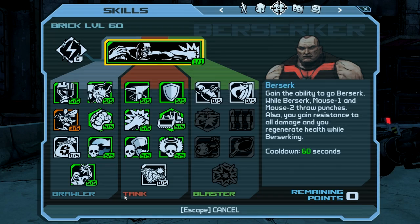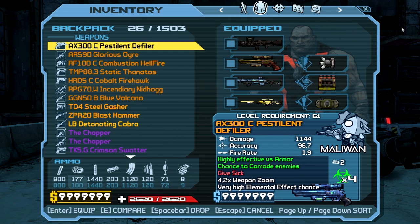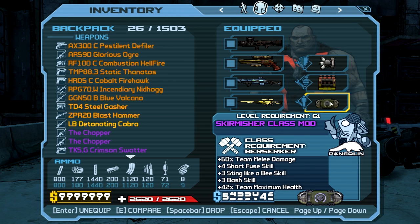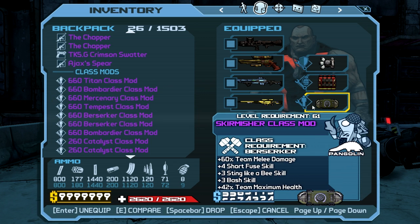I'm going to start with my personal favorite — the melee Brick. What you're going to need gear-wise is a 60% health boost shield with a decently good capacity and recharge rate, but you're basically just going for this health boost right here. You need the Skirmisher mod — yes, I know it's level 61, it's only supposed to be level 55, but it doesn't really change that much.